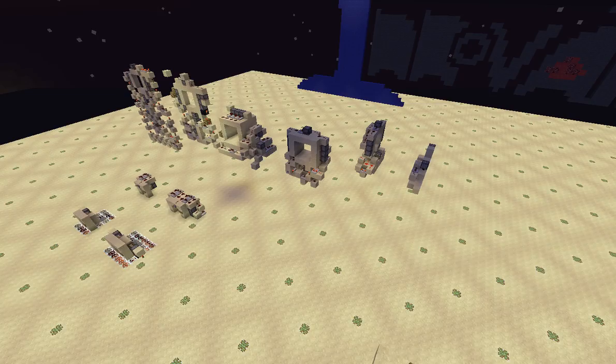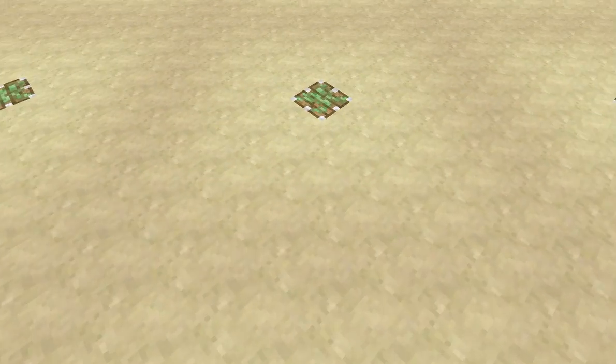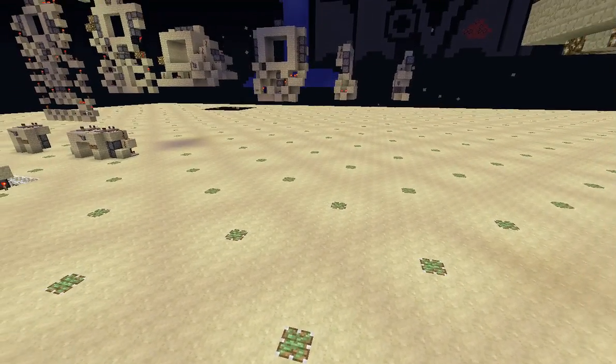If you make it nighttime, I like the sticky piston lighting — I think it's pretty cool. It's done simply with glowstone underneath, because pistons are a transparent block.